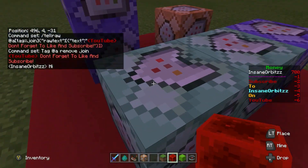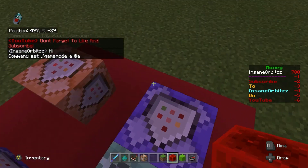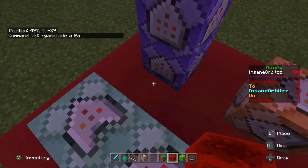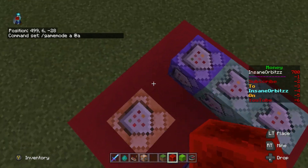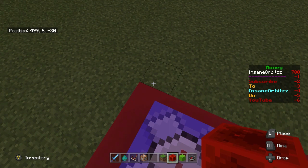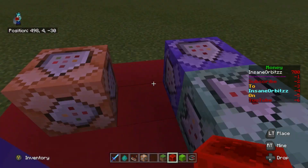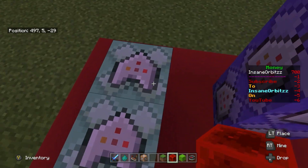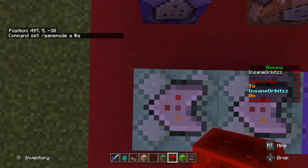Moving on, it's a chain, conditional, always active command and it's just slash gamemode a at all. So whenever someone joins the game — say you have a prison server — it makes it so you can only be in adventure mode. If you own a prison server, that means players can't mine everything. Then obviously if there are any cheaters, if someone joins it just makes sure everyone's game mode is set to adventure.